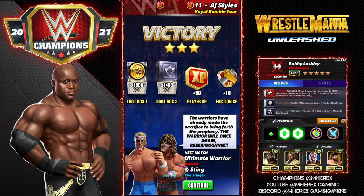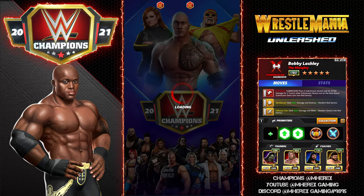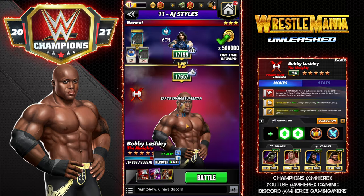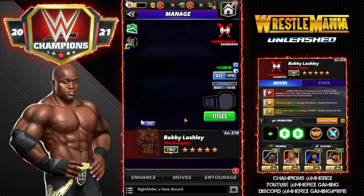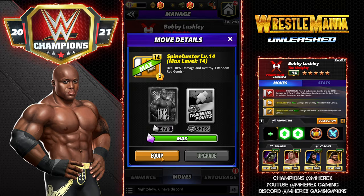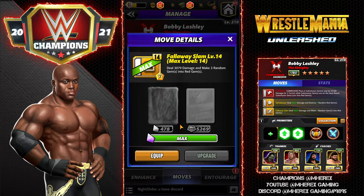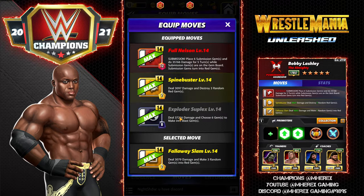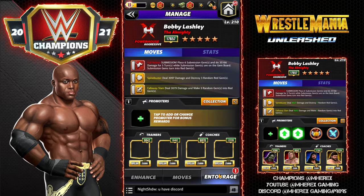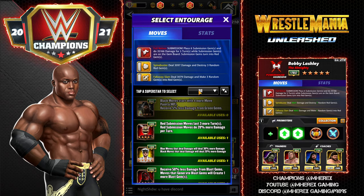Now we're taking a look at his four-star move set. Another interesting setup: we're keeping the Full Nelson — that sub is strong, you'll see it featured a lot. We're bringing the Spine Buster back in, and the Fall Away Slam is the four-star move we haven't seen yet. It's another 2 MP yellow move dealing 4k damage and making three random gems into red gems. We're going back to Nakamura to destroy more gems.